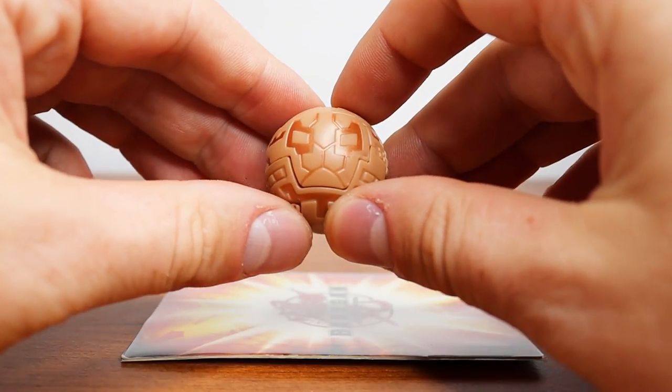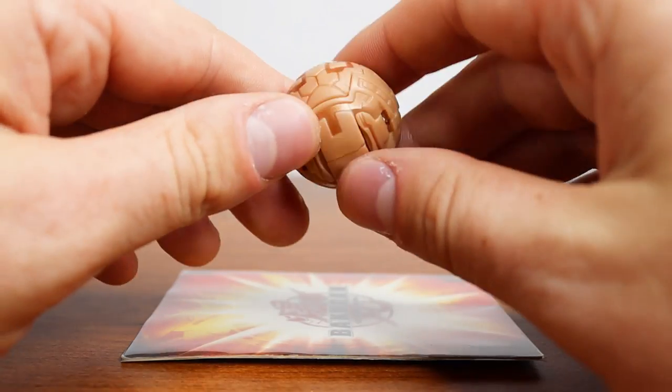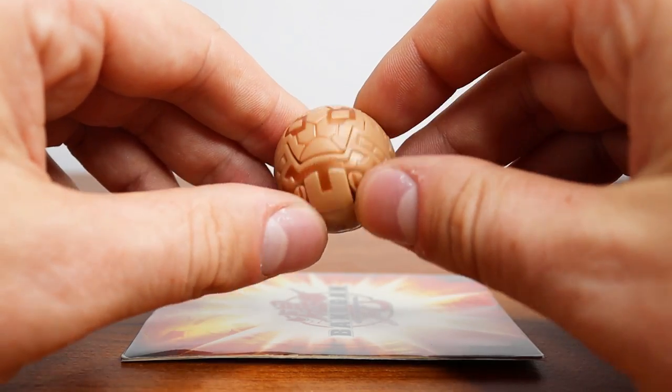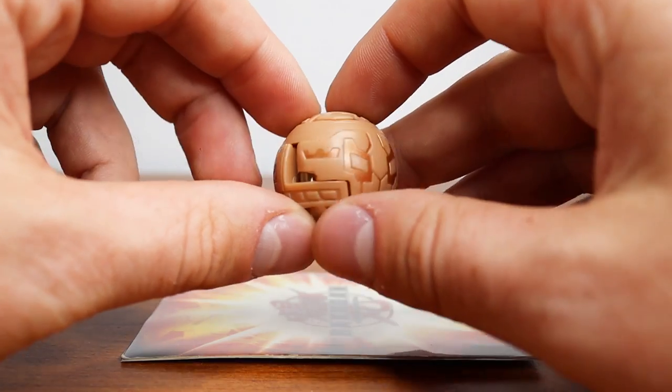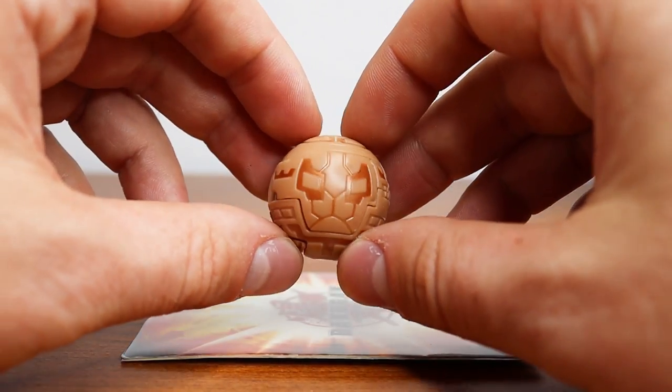First up on our list we have a B1 Subterra Gorum, all the way from Season 1. This is Julie's first Guardian Bakugan. And Gorum is probably my favorite — either him or Hammer Gorum. A lot of the Subterra Bakugan look the same, but Gorum really set the standard, I think.